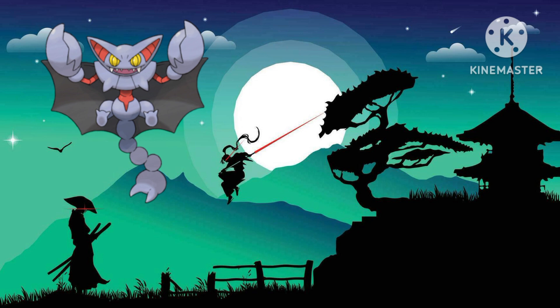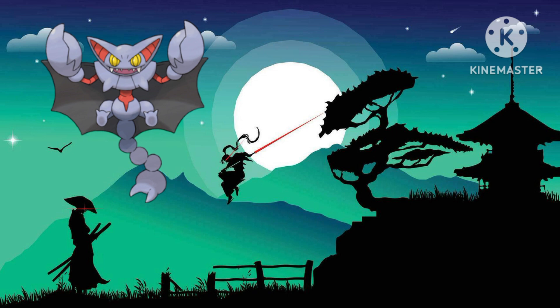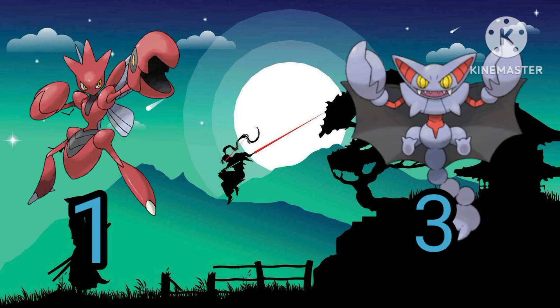Moving on to Gleiskor. Gleiskor, on the other hand, can actually hit a lot more types. Gleiskor can hit Poison, Electric, Rock, Fire, Bug, Fighting, Steel, and Grass types for super effective damage, which is by far way more than Scizor can hit. So this point goes to Gleiskor.